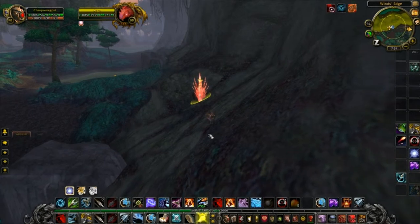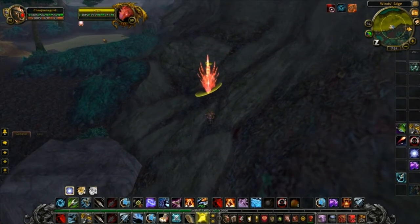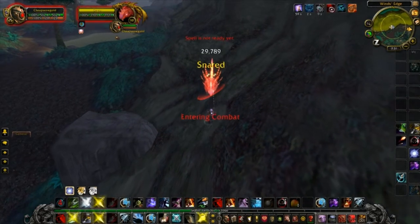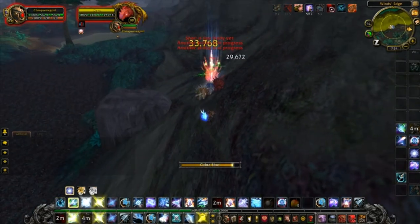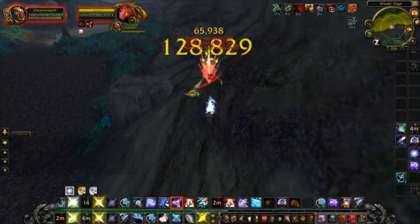Be careful not to use too many DoTs if you have high DPS, because it will kill him faster than you can tame him. The trick to this fight is to backpedal and stay just out of melee range — and better yet, at the edge of his 15-yard range. Because if he does start to cast, all you have to do is run closer to him to cancel it.